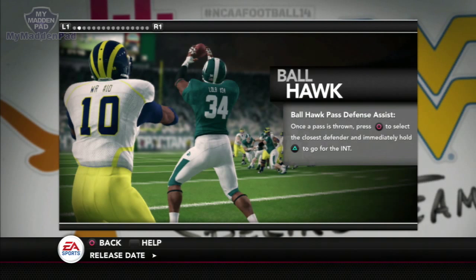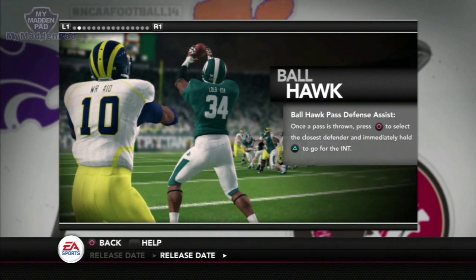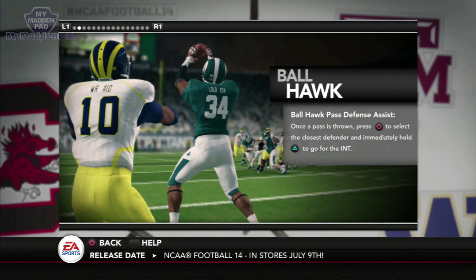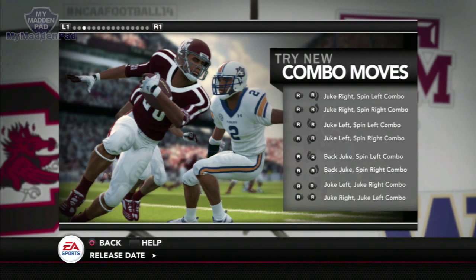Ball Hawk has been toned down this year for both NCAA Football and Madden NFL 25. Before, you could just hold Y at the snap of the ball — or Triangle if you're on PS3 — and it would automatically activate Ball Hawk. This year you have to time it and be in proximity to press the button. That was one of the big community complaints last year, that Ball Hawk was just too overpowered, so it's good to see it toned down.